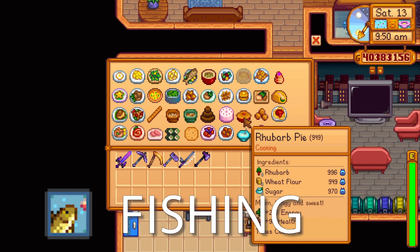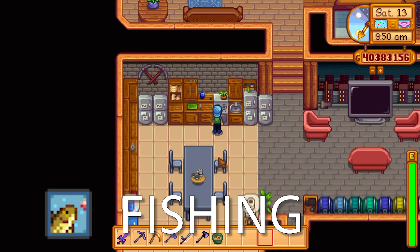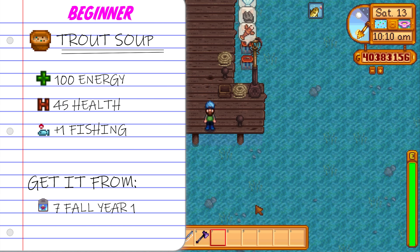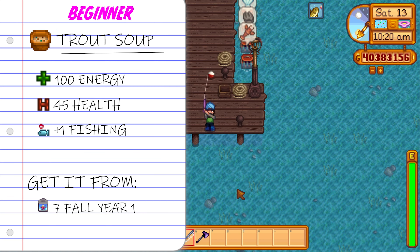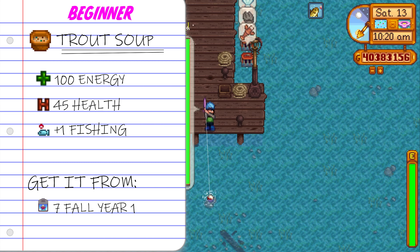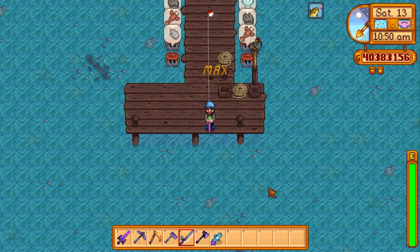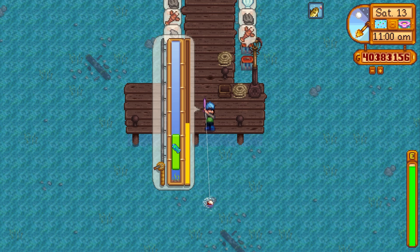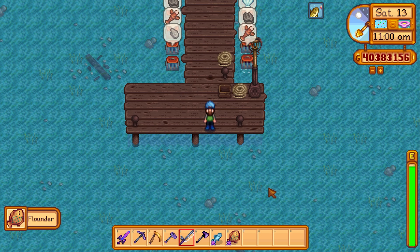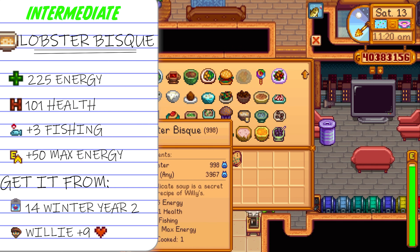Next up let's talk about how we can utilize fishing and put that into our lovely recipes. Let's look at the trout soup — a rainbow trout and a green algae is what you need. The trout soup gives 100 energy, 45 health, but more importantly you take it to get the plus one in fishing. You can get it from the Queen of Sauce on the 7th of fall year one, or you can buy trout soup from Willy anytime. The size of the fishing bar it activates is huge, and fishing is actually pretty hard early on because your bar is so small.